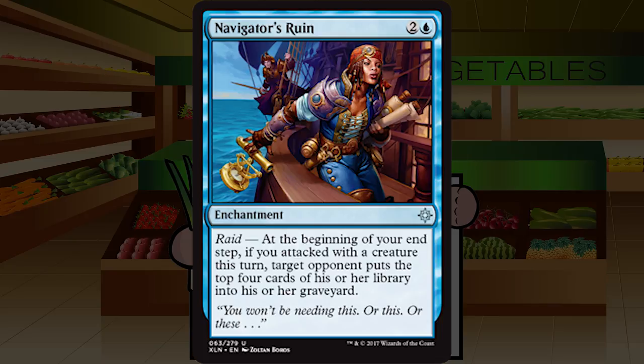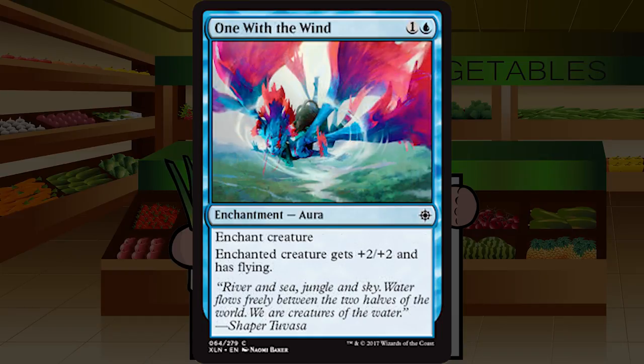Navigator's Ruin is two and a blue for an uncommon enchantment with raid: at the beginning of your end step, if you attacked with a creature this turn, target opponent mills four cards. I don't need to try mill cards for a good long while after playing with Fraying Sanity. If you're reliably attacking every single turn, why aren't you just winning that way? Leave this for constructed jank — even there it seems kind of bad. F-minus, stone unplayable, last pick in every pack.